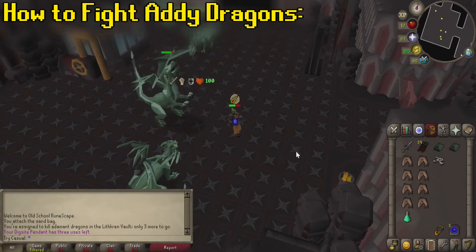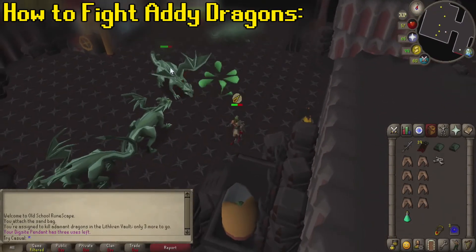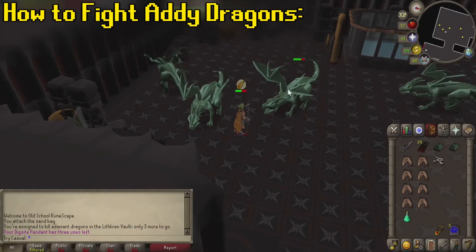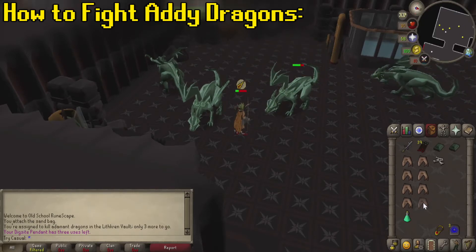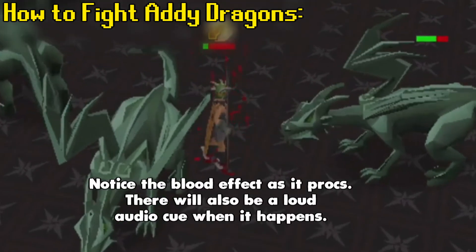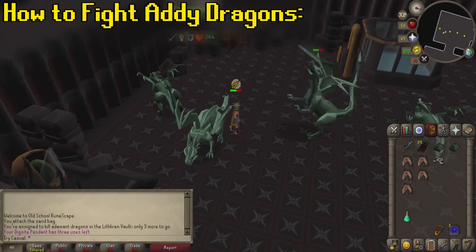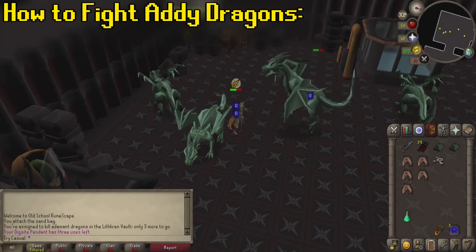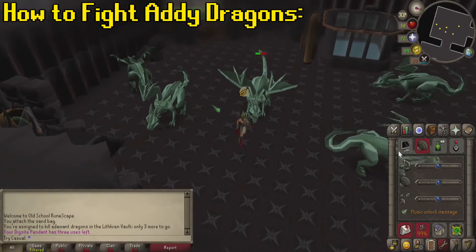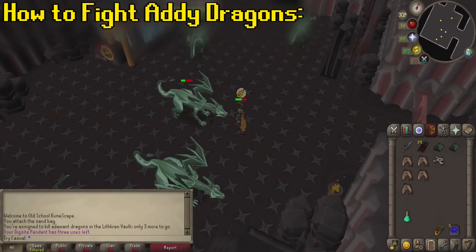The Adamant Dragon will shoot out a green blob of spit, and once it connects on the ground where you're standing, it'll deal damage in a 5x5 area. So as long as you run away three squares, you'll be okay. If it does hit you, it's going to be very reduced because of our Antidote Plus Plus, but it's still going to deal 4 to 8 poison damage. Its second special move is a ranged attack that's going to hit through protect from missiles. It's basically like enchanted ruby bolts — the dragon sacrifices some of its current HP and it'll deal 20% of your current health to you. So because of this, you don't always want to be at full health. Being somewhere in the 40 to 50 range is generally okay, but you don't want to drop below 30 because their max hit goes up to 29.